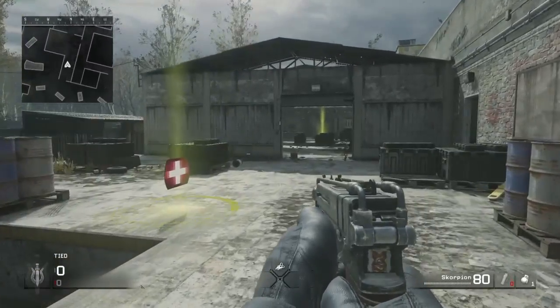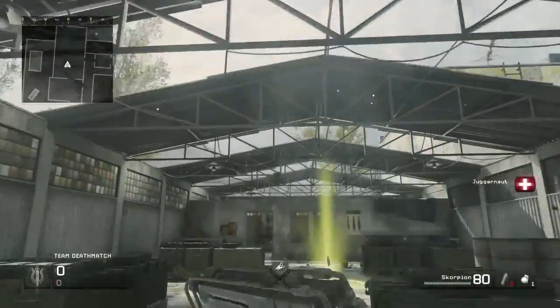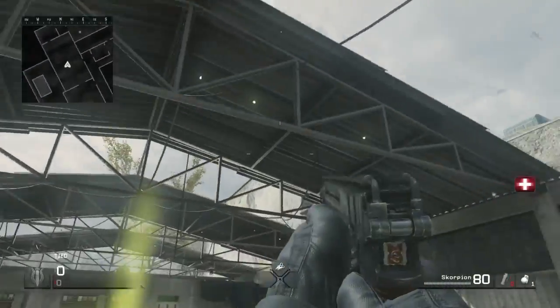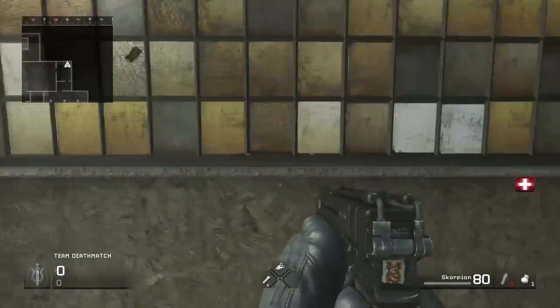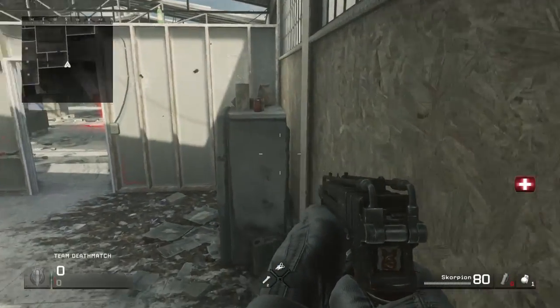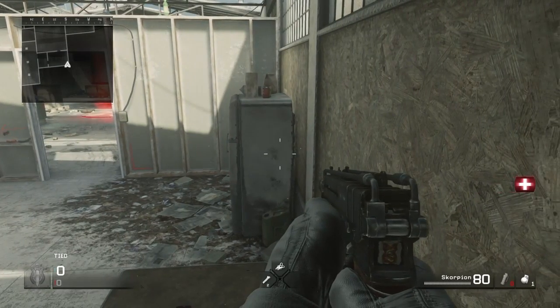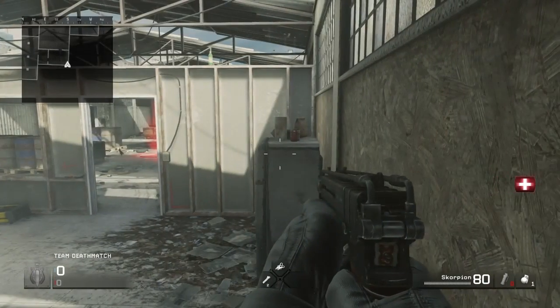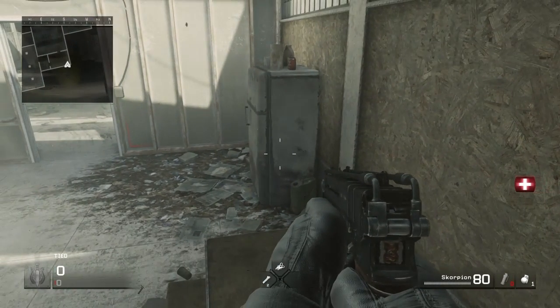Hey guys, it's Average Joe Pro, and today I'm going to be showing you how to get onto the top, or really out of the map. I do think this is one of the easiest and best glitches. Unfortunately you can only do it easily in old school mode — you can do it in normal mode, but it's extremely hard.